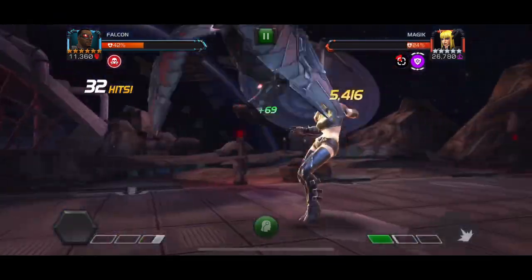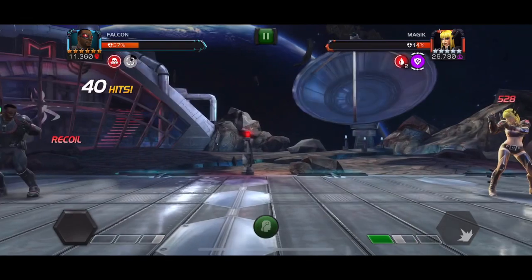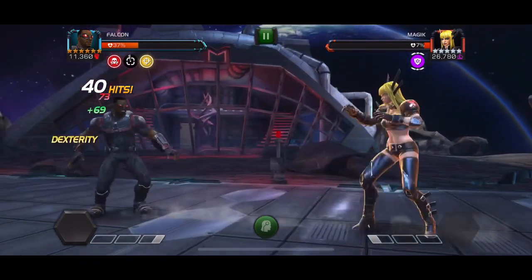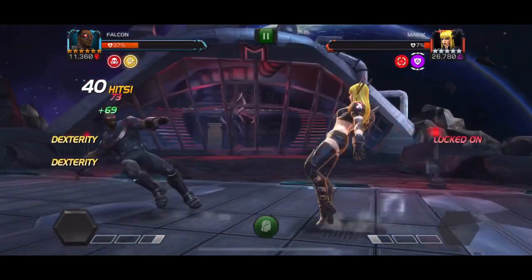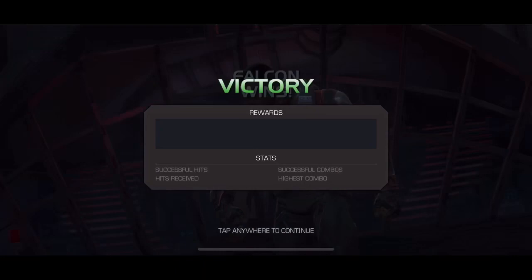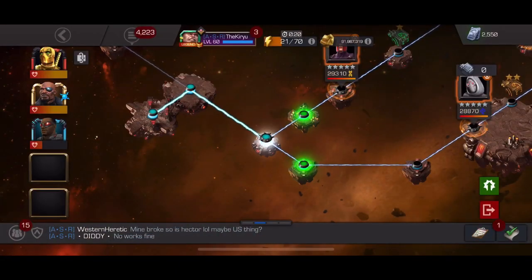Falcon can counter annoying stuff like Magic especially in limited scenarios such as Variant 1 where you can only use skill and mutant champions. I'll be honest - initially I didn't expect too much from his buff, but after testing I was pleasantly surprised. As a standalone champion I 100% prefer Falcon over Gambit at least at this moment, though I have yet to make a full comprehensive Gambit video. Falcon did perform better than I thought he would.